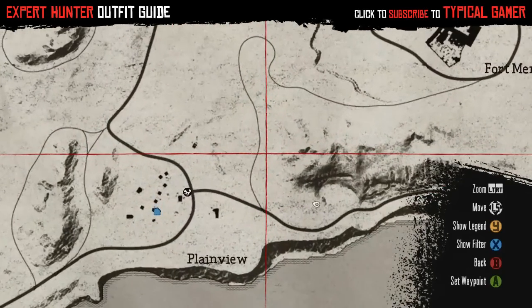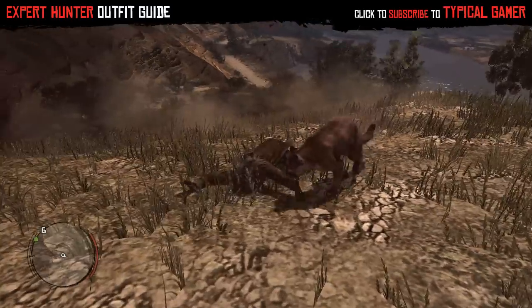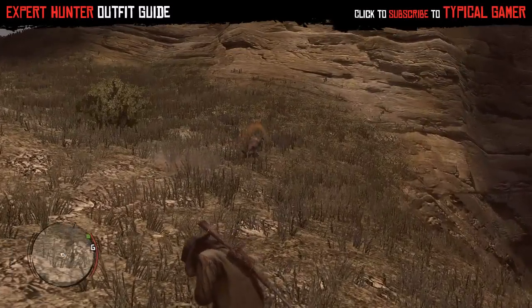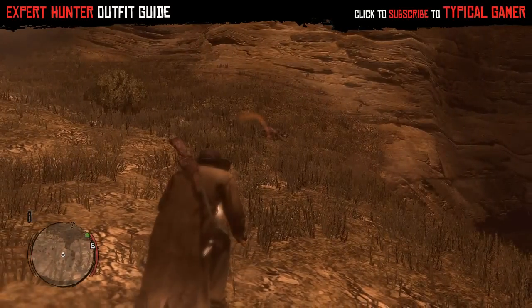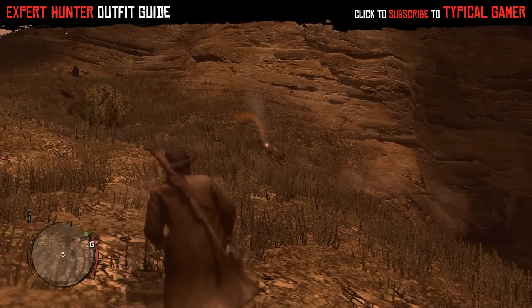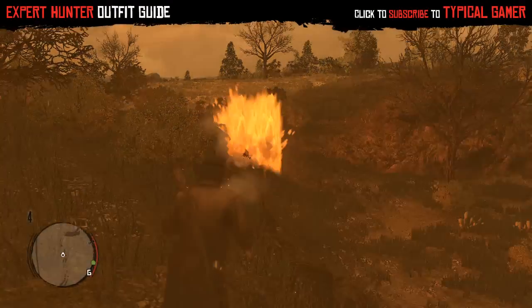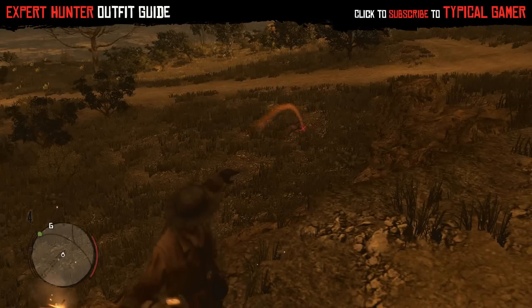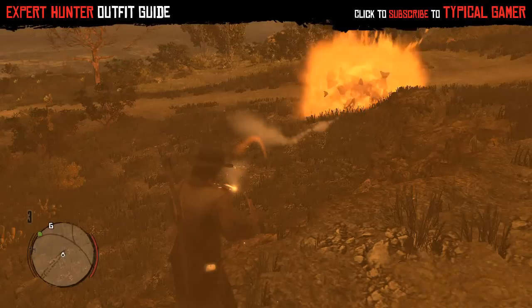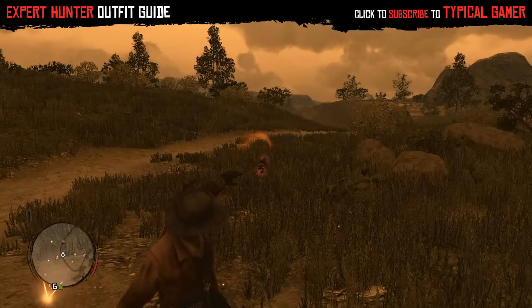I got attacked right away — it scared me honestly. The best way to do this is to put on Dead Eye, lock onto a cougar, and throw that dynamite. It literally curves and chases them the whole way, making for some pretty funny clips. Boom — this one was suicidal, and a little cougar buddy tried to help him.